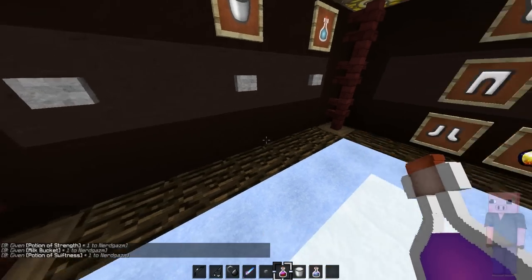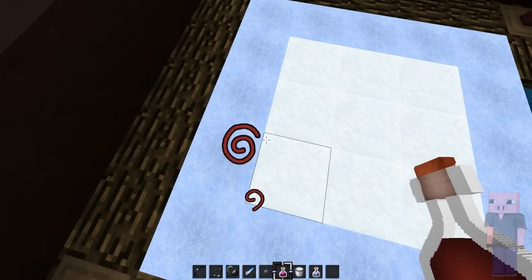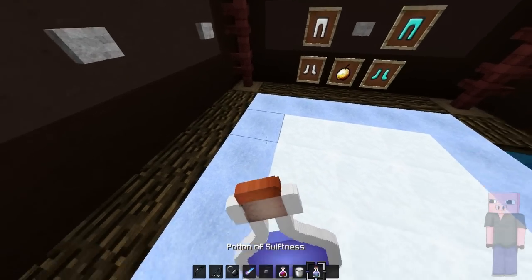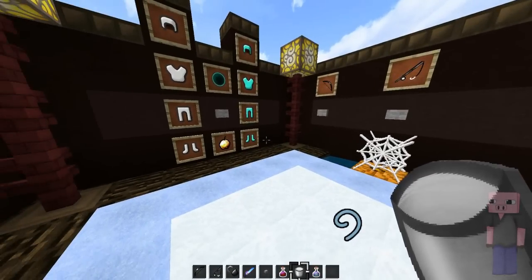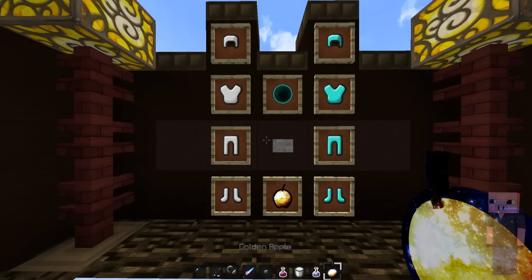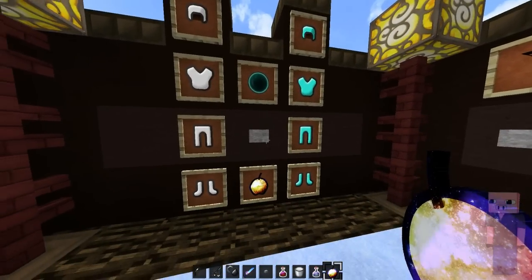Here we have the potion particles. The potion of strength looks like this. And let me drink some milk real quick so I can show you the potion of swiftness particles — they look like this. Here we have the apple — the golden apple looks really freaking sick, like spacey, shiny and stuff. Looks really freaking amazing. Here you can see the armor and here you can see the ender pearl.